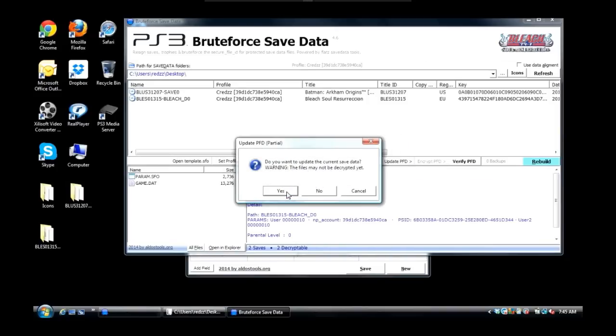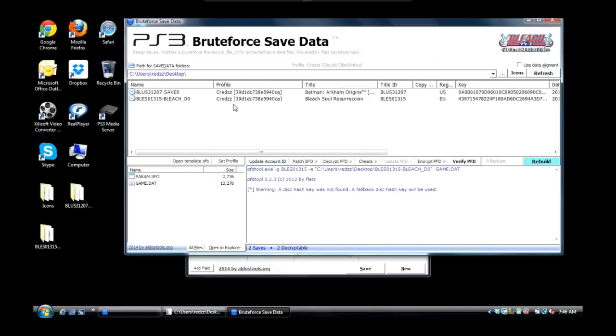It will ask: do you want to update the current save data? Hit Yes. It may show a warning that these files may not be decrypted yet — just hit Yes. As you can see, the save that was once not mine — either downloaded online or gotten from somebody else — has now been turned into my main save and can now be used on my main account. The profile just changed to Cracks. I can now take this Bleach Soul Resurrection save, copy it to my USB or flash drive, go back to my PlayStation on the Cracks account, and it should work.